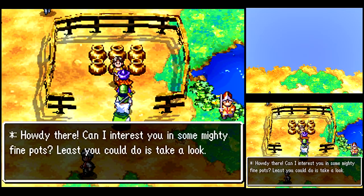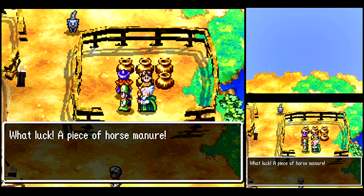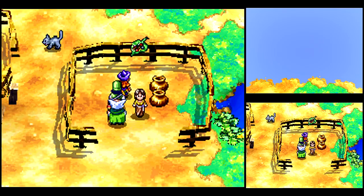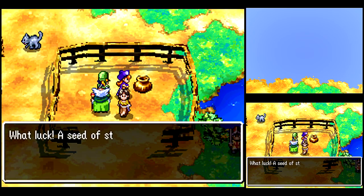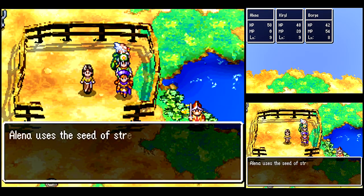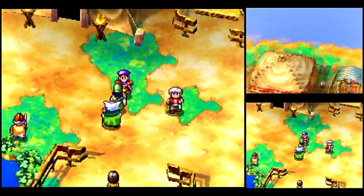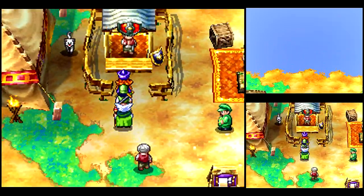The nice thing about the Poison Moth Knife in the NES version is you can paralyze Metal Slimes with it. Why would you put Metal Slimes in a pot you're trying to sell me? We get a Seed of Strength here. I like to use my Seeds of Strength on Elena because she gets a weapon later on that can really take advantage of it, and she has really high agility.